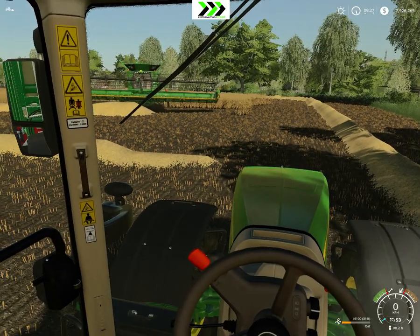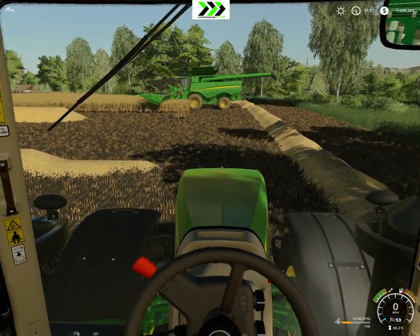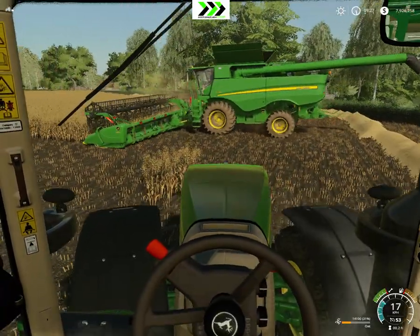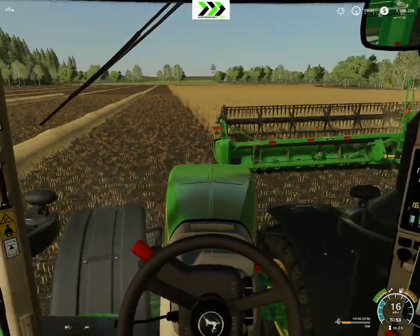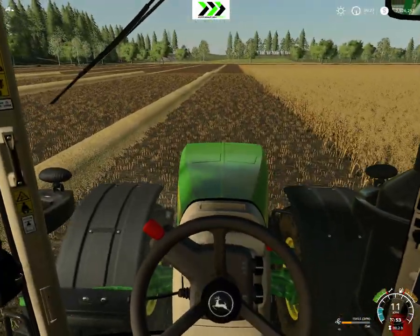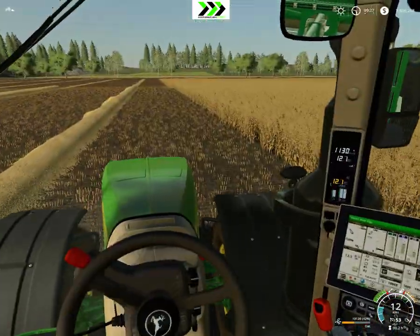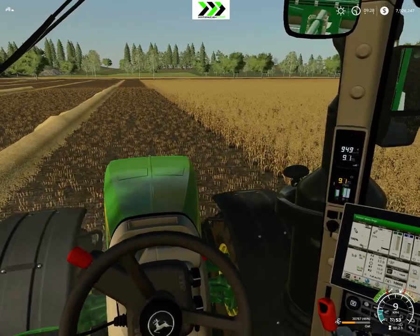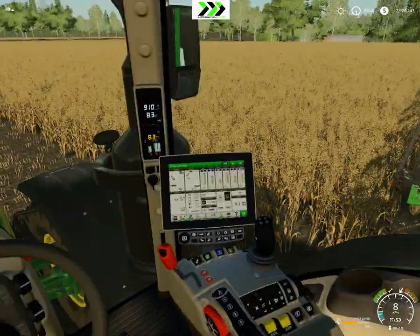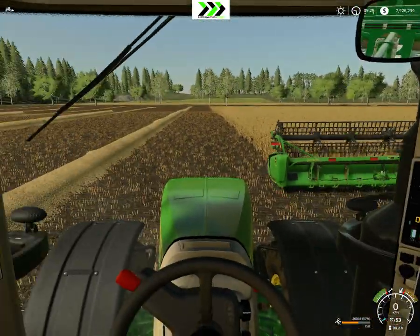Let's see if it can manage to get around there. It's a lot of straw. See if it backs up and gets all of the oats — hopefully it does. Getting this load unloading. It's still unloading pretty fast. Now it's empty and then it starts unloading more slowly.